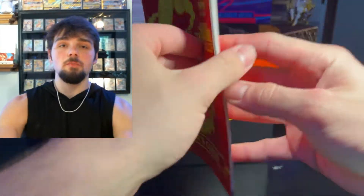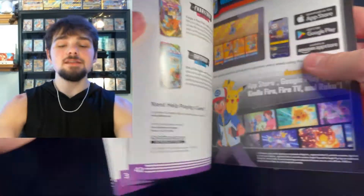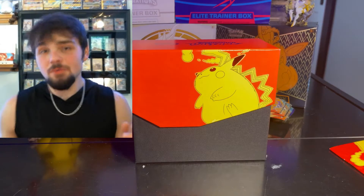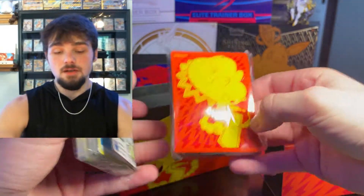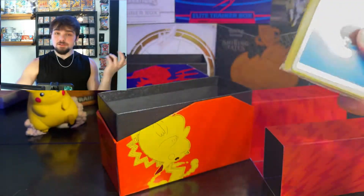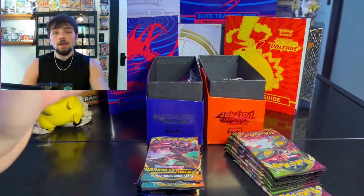Here's the Vivid Voltage box. There's a Chunky Chew in this collection that we really want. Like every ETB, it comes with card dividers, sleeves, a code card, energies, and of course your eight total booster packs.